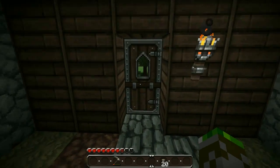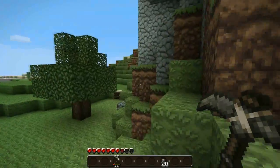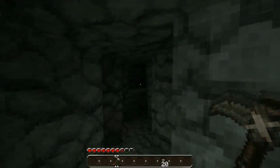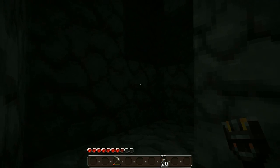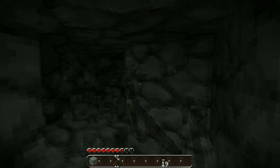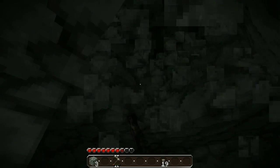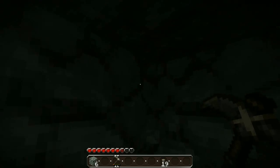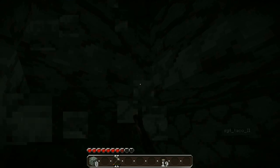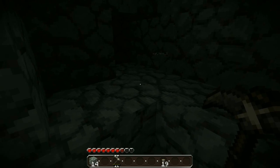All right, there's more cobble in the chest if you need it. I need wood. There's — yeah, we have a lot in there. Trees should be spawning soon, up in front of the house anyway. Yeah, we have a full stack.